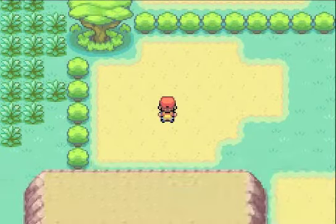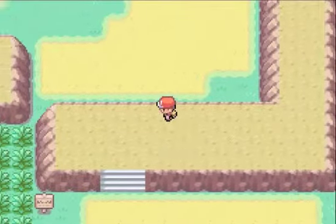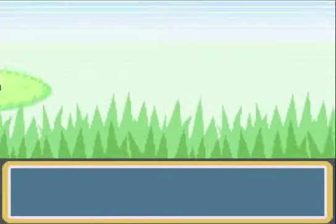Quick Claw — I didn't know it was there, but it's an amazing item. What it does is make it so your Pokemon sometimes goes first. If you have a slower Pokemon, give it this item right away.